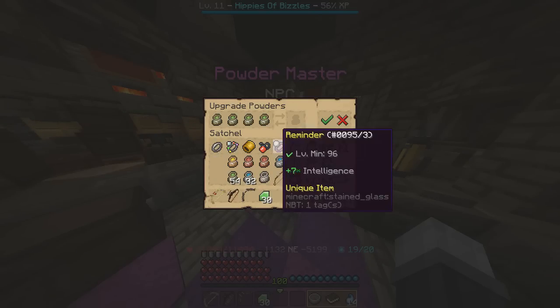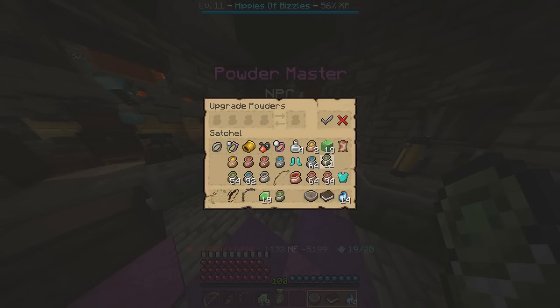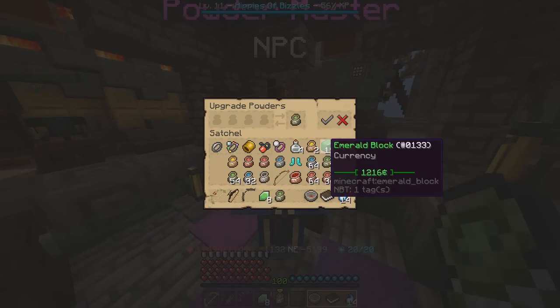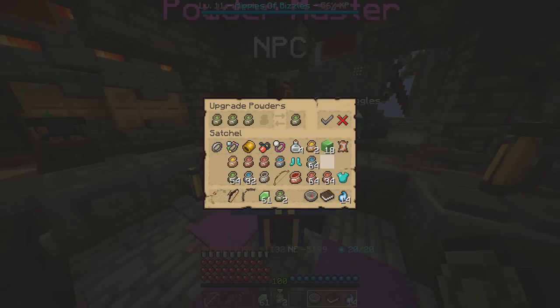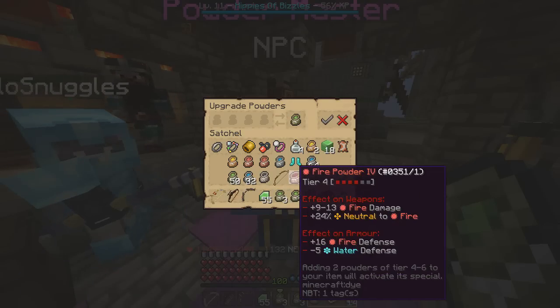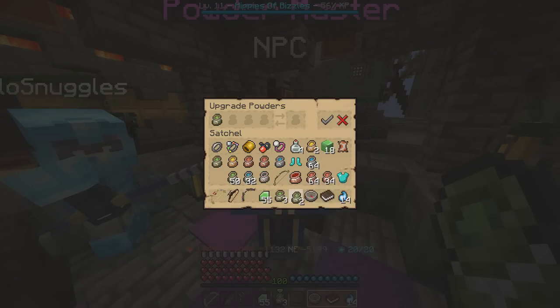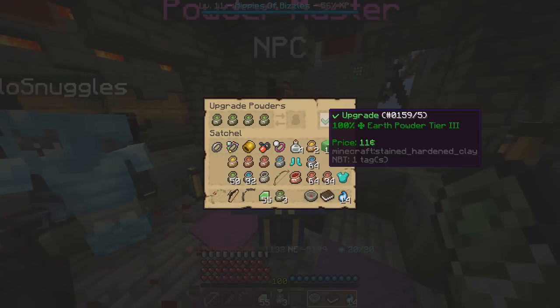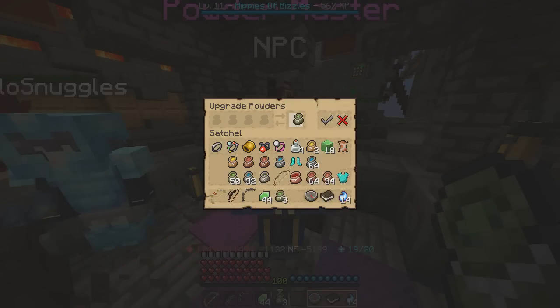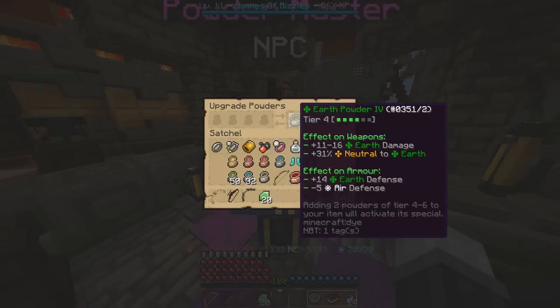We can turn those into an earth three powder. Let's go ahead and do some of these. There we go — now we have threes. With threes you can turn them into fours, and if you have two fours you can do a special.